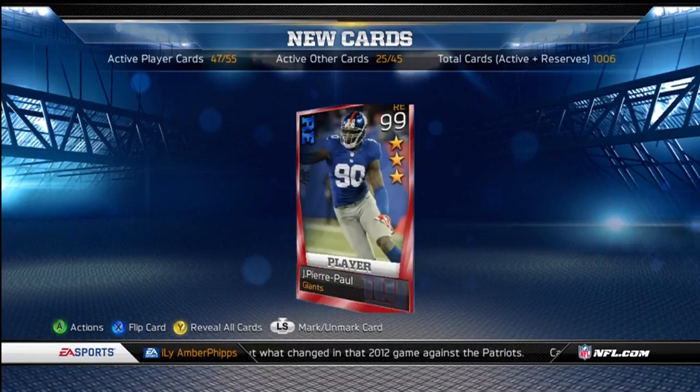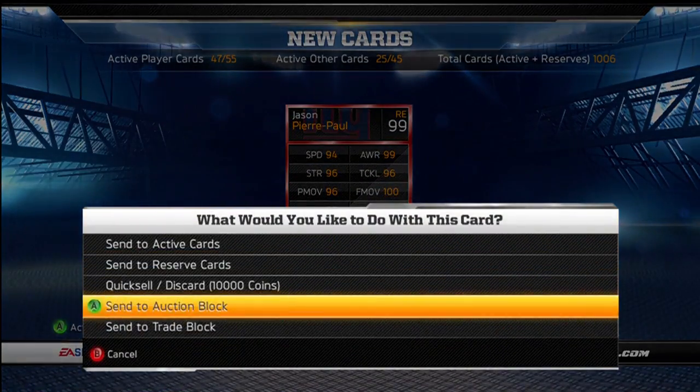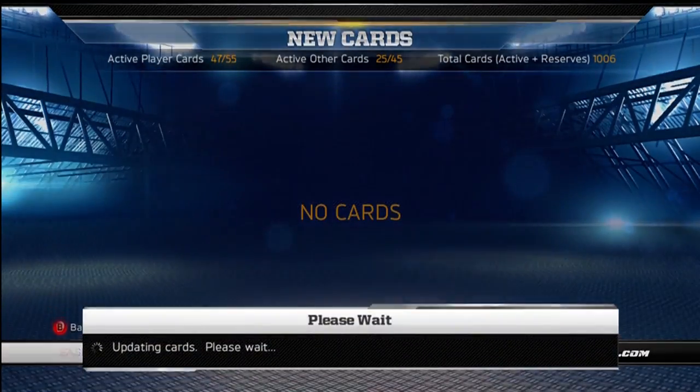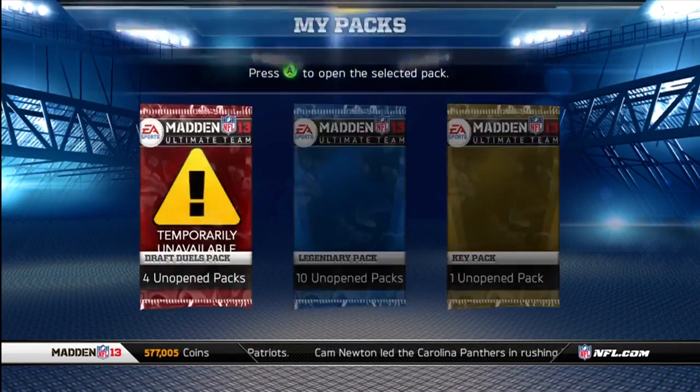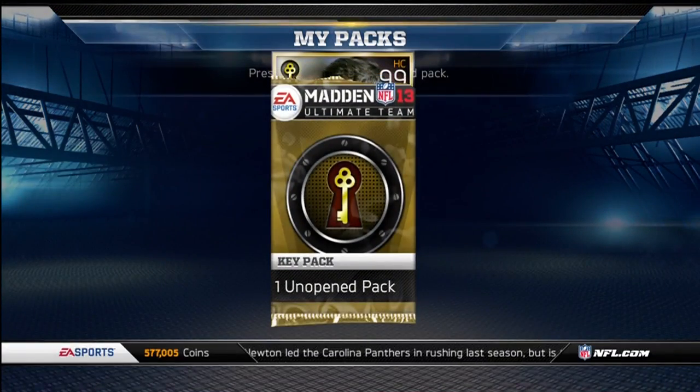So, definitely make coins. There's the JPP which I'm going to sell — send him to the trade block. And let's open up these packs. Starting off with the key pack, let's see what we can get.